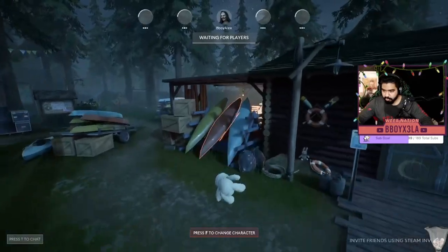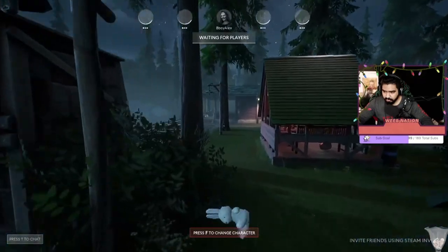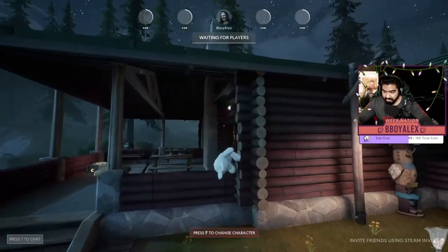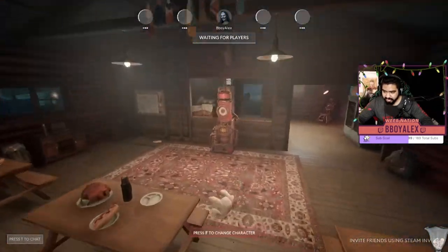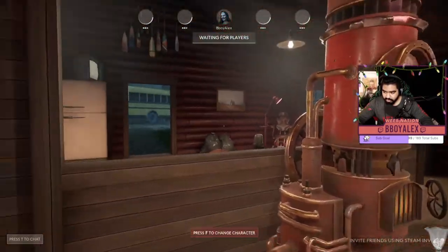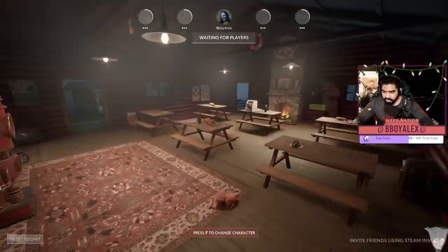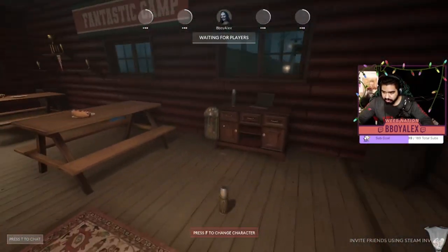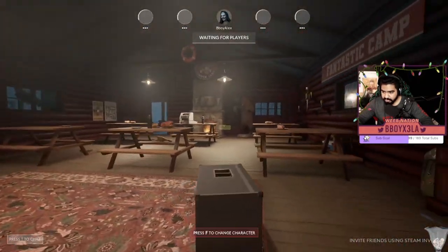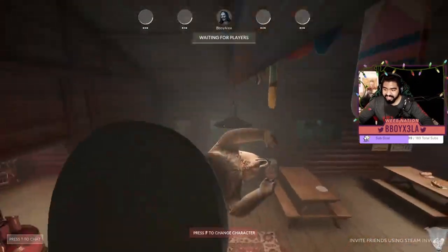Let's go to the next map — this is the usual spawn site for Camp. Most people go to the generator here first. I usually like going to the cafeteria because one of the best transformations is in there. You're working on the gen, killer comes in — there's a chicken with like 40–60 health, but let me tell you what else there is: a bear.